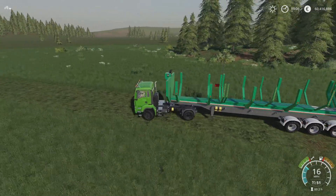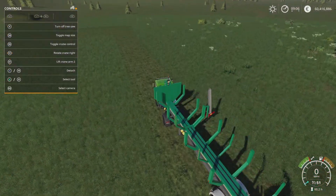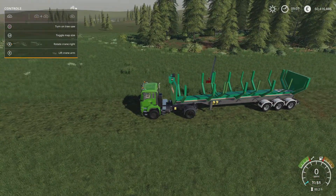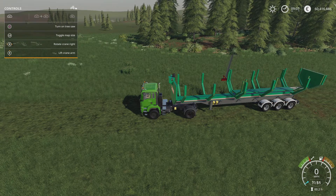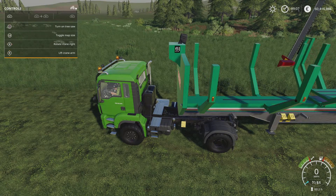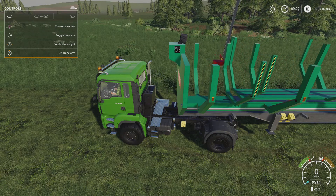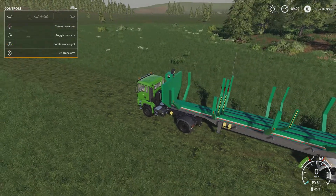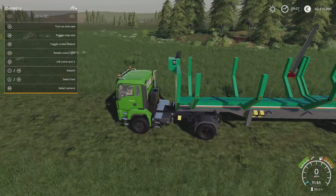Let's go through the controls. Turn on the tree saw with L1 and square — the saw spins ready to cut. Under L1, right stick side to side moves the whole carriage forwards and backwards. The dial on the saw shows your cut length, adjustable from 2 metres to 8 metres. The carriage can be raised and lowered with L1 up and down on the right stick. R1 right stick side to side brings the saw up and down for cutting.